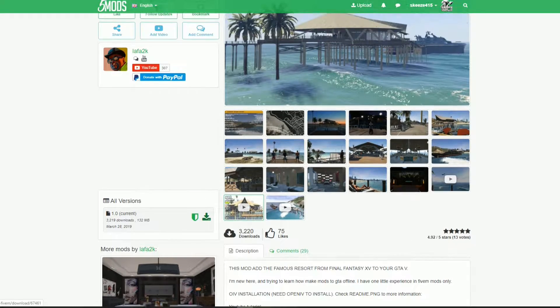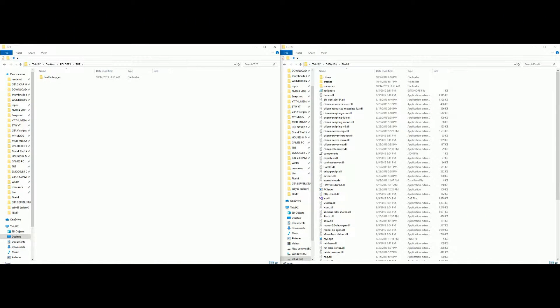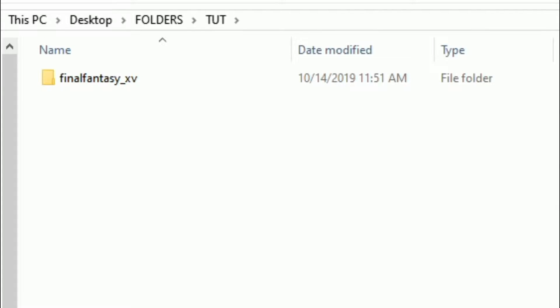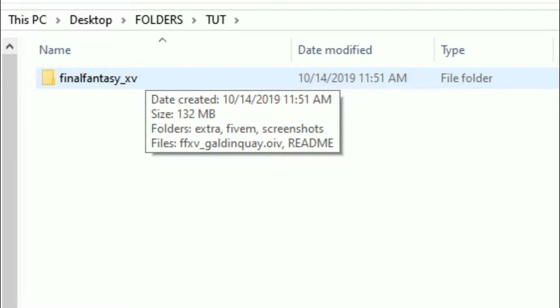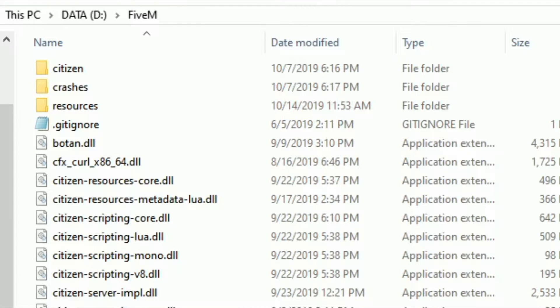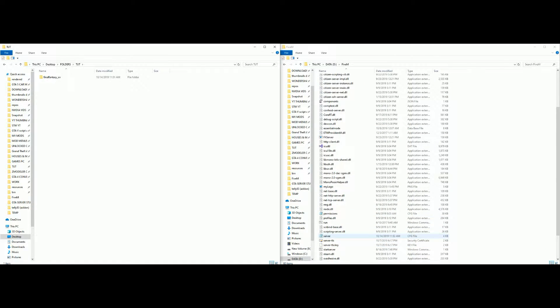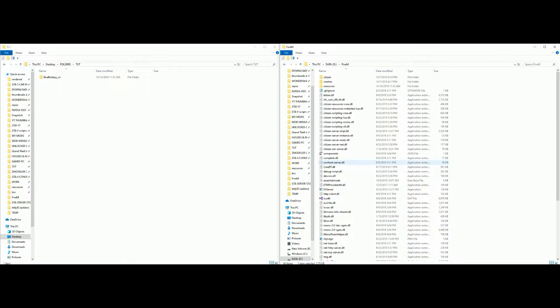Once you have this downloaded it should look something like this. On my left hand side I have a folder with Final Fantasy 15 that we just downloaded. On my right hand side I have my FiveM server opened up — this is my server area where I have my resource folder and my server.cfg file.